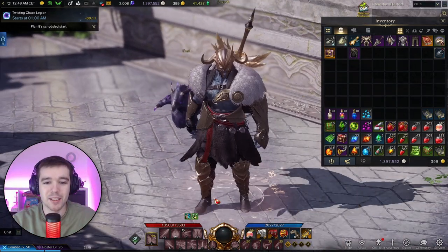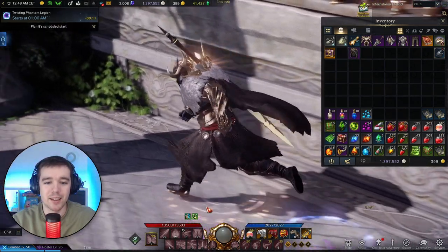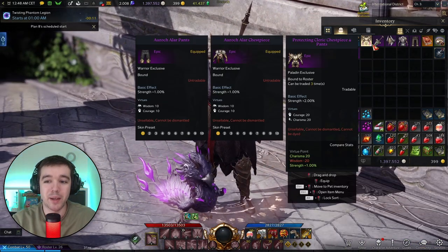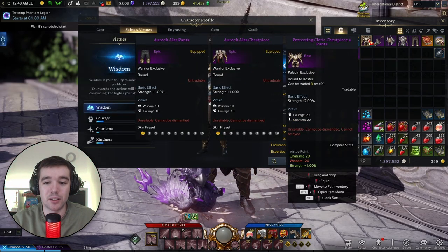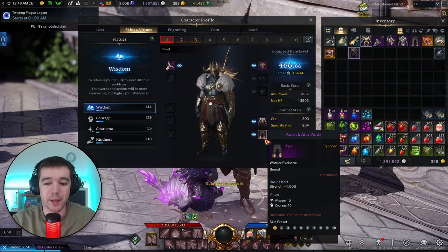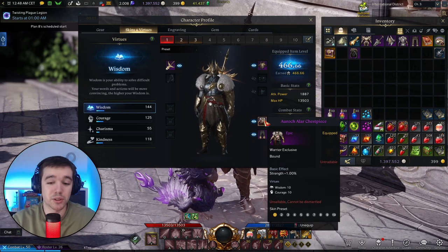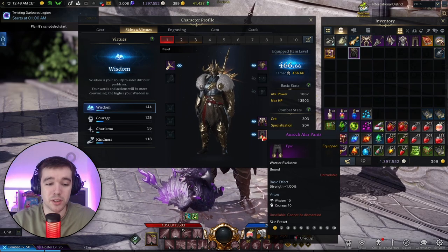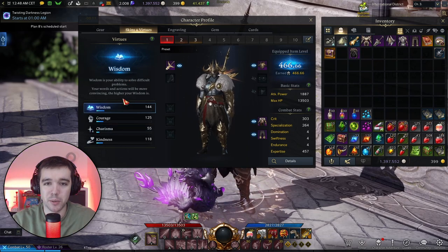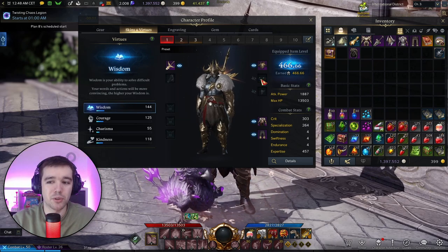This cape flowing and this sword are making it even better. The platinum sword for paladins combined with this set is a gorgeous thing. The chest here has two strength on the platinum because it's a full suit, but this Auroc set has separate pants, so it's one percent strength and one percent strength. It also gives ten wisdom and ten courage, which are rapport stats — not combat stats.